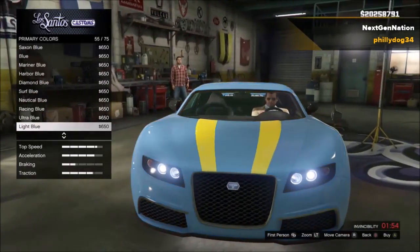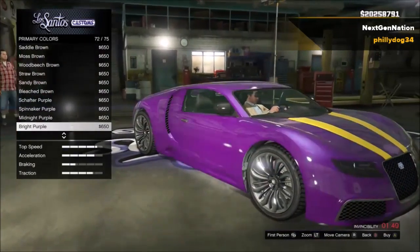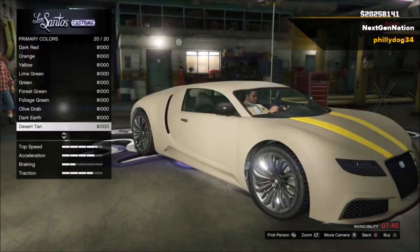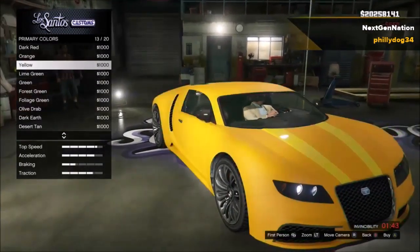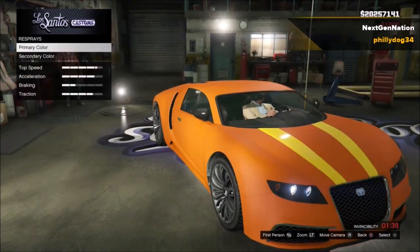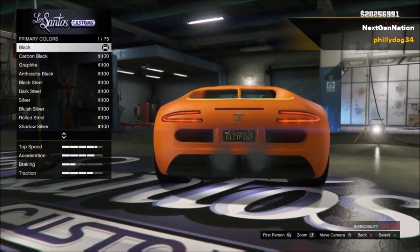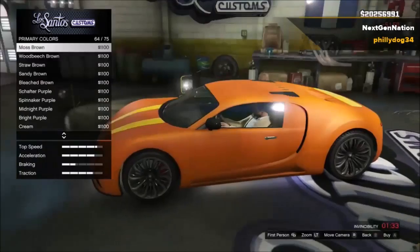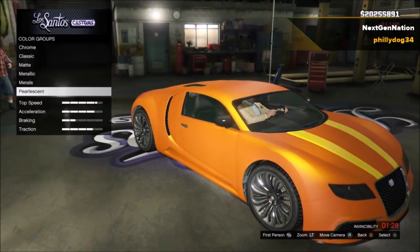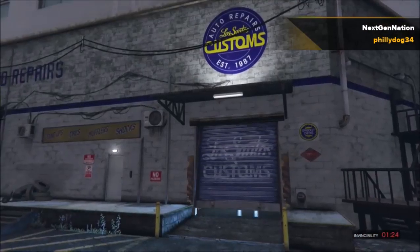I'm scrolling through the colors so you can see what they look like. White doesn't look too bad actually. Maybe a matte color — oh, that actually looks kind of good, like a matte orange. Let's switch the plates so we can get the pearlescent glitch on here, which I'm sure most of you guys know about, and then we'll do race yellow — super shiny. Let's go outside and look at it.